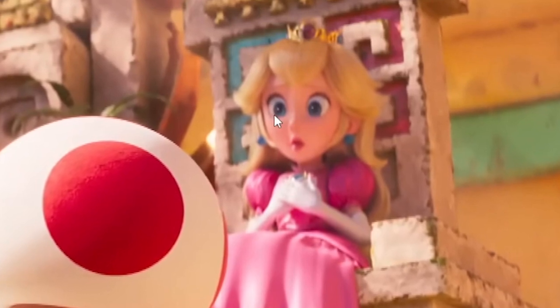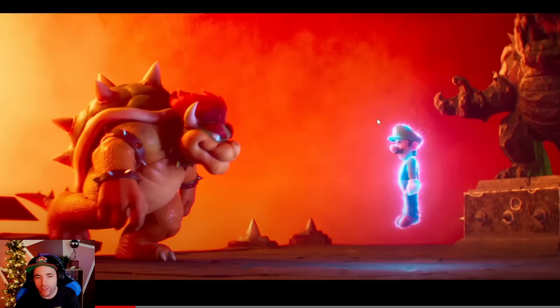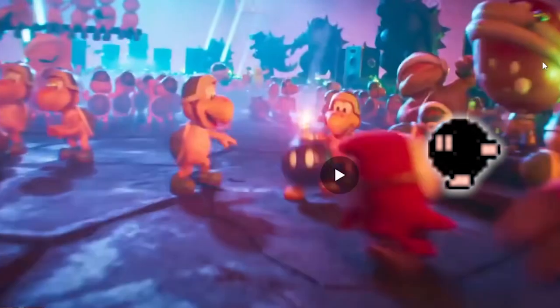Peach looks weird though, right? Doesn't Peach look a little weird to you guys? You got the statues. So of course Luigi gets captured — what a surprise. Look at all these creatures: we got the Hammer Bros, Piranha Plants, bats, Shy Guys, and bombs.